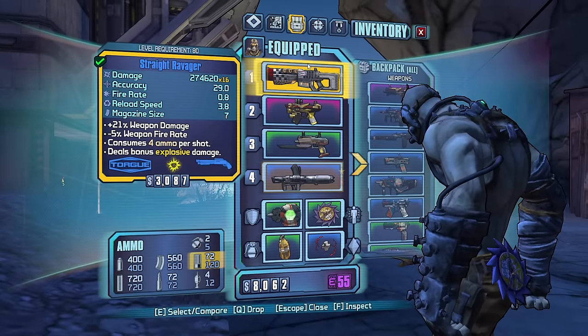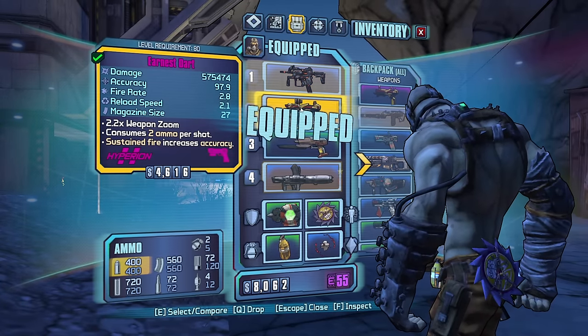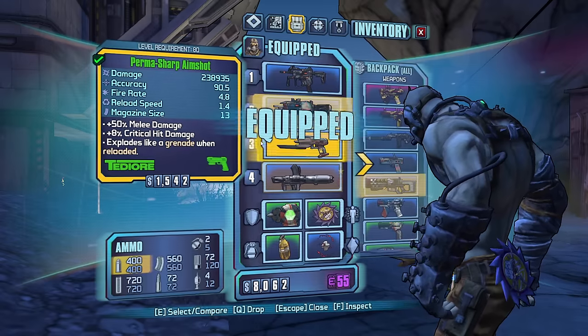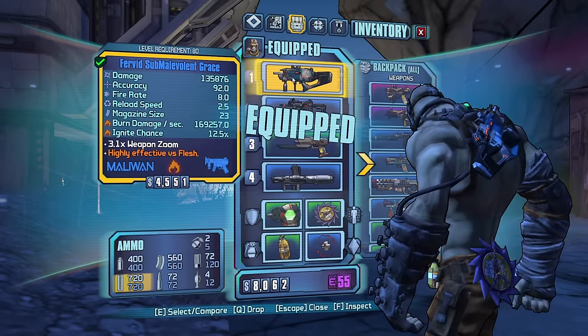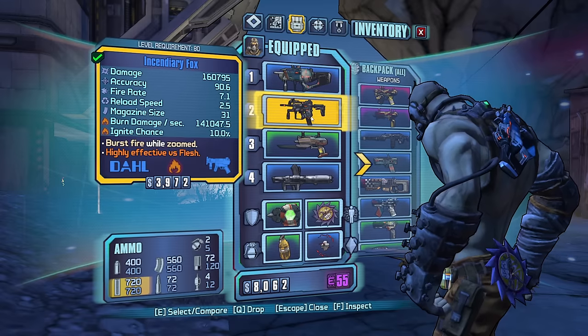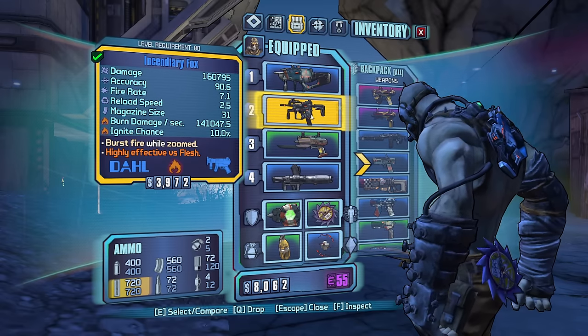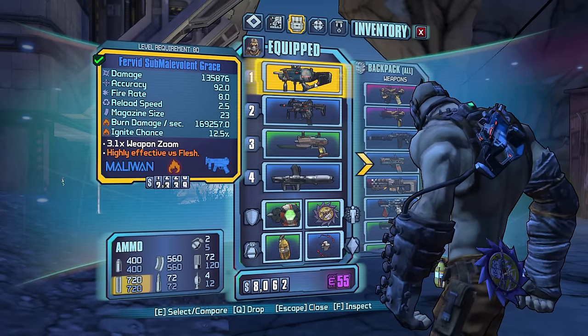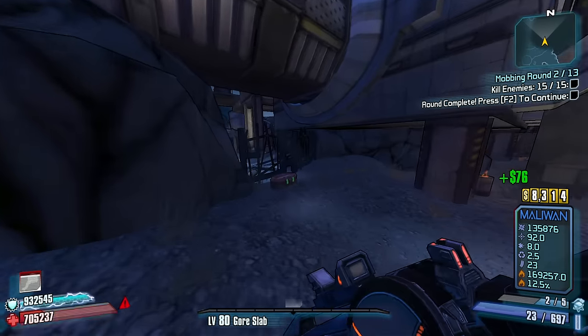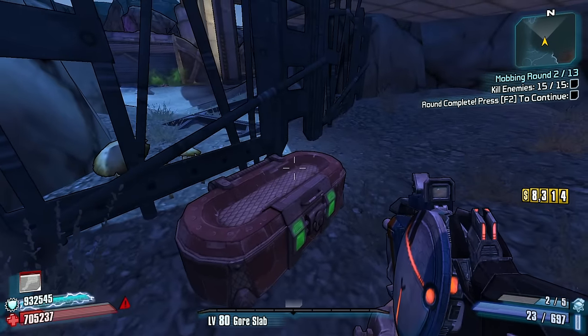We've got some G's to use. Incendiary fox — there we go, two decent options. This melee one has a 12.5% chance to burn, whereas this doll has a 10.0. Their damages are relatively similar, so we're gonna stick with the melee one — it's just the most effective, probably.